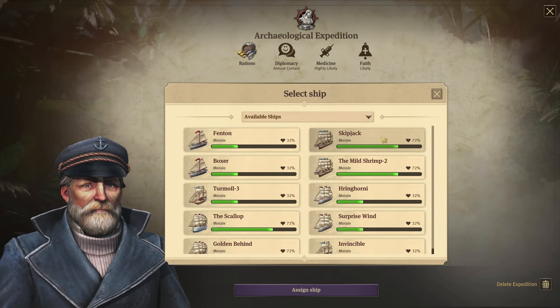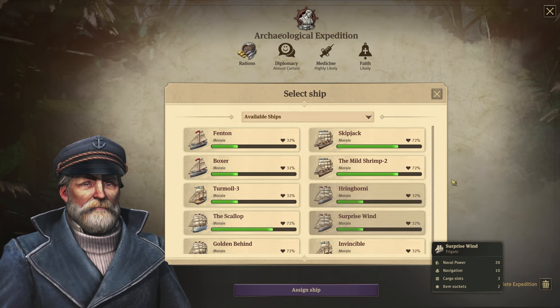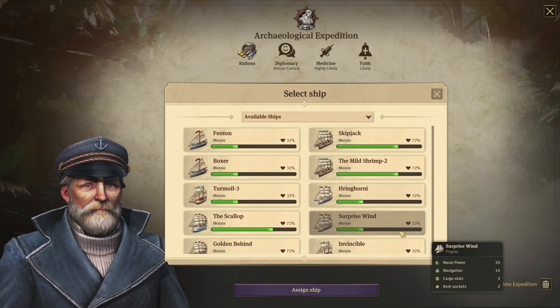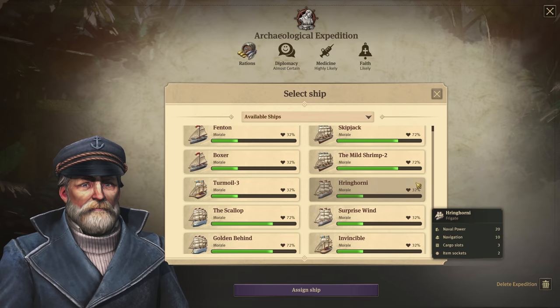When you first enter the expedition screen you'll see your available ships. You'll also notice these little morale bars on all of your ships. The morale bar depends on a few factors.